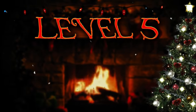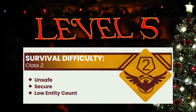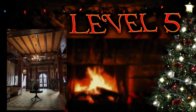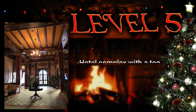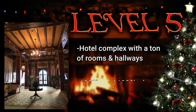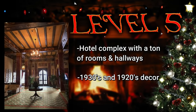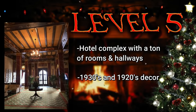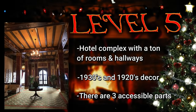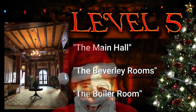Level 5, aka Terror Hotel, is classified as a class 2 survival difficulty — it's unsafe and unsecure with a low entity count. This level is pretty much an infinite hotel complex with a ton of rooms and hallways scattered throughout. The architecture looks like a hotel from the mid-1930s, and the furniture seems to be from the early 1920s. There are three parts of this level that are fully accessible: the main hall, the Beverly rooms, and the boiler room.